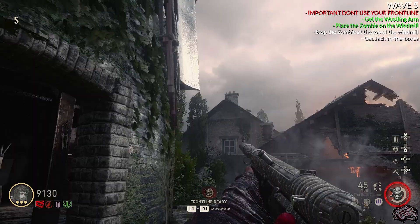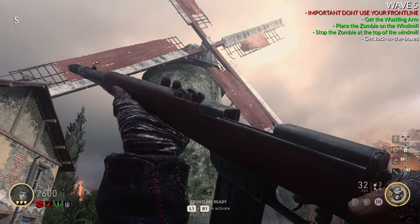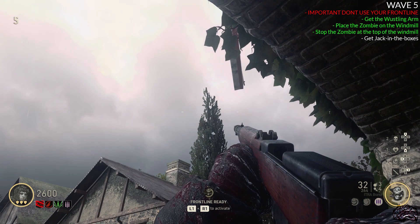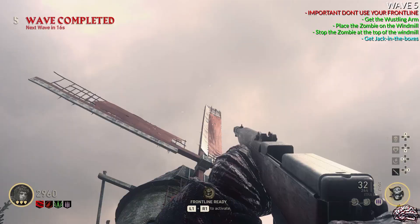Run up to the windmill blade, place the zombie with the metal rods on it, and now we need to get that zombie to the highest point of the windmill using a similar method as before. This time the windmill blade is shorter, so you have to take a more educated timing guess. Stand in the same doorway — when the broken blade opposite the zombie passes that same tree, put the Westling arm in at the same time. If done right, the windmill blade will be completely vertical. As long as you have your Jack in the Boxes, you're good to go to the next round.